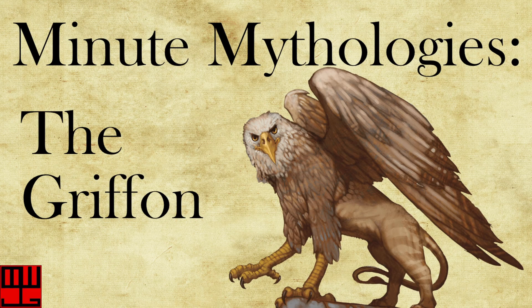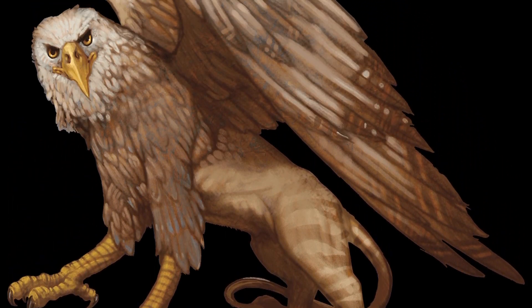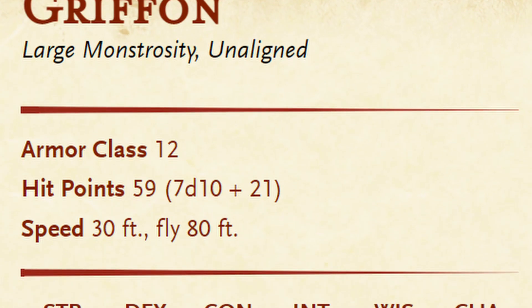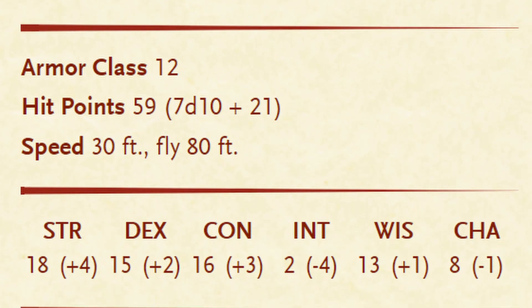In Dungeons and Dragons 5th edition, the Griffon is described as a ferocious avian carnivore with a muscular body of a lion and the head, front legs, and wings of an eagle. The Griffon is a large monstrosity with an AC of 12 and 59 hit points, with a walking speed of 30 and a fly speed of 80 feet.